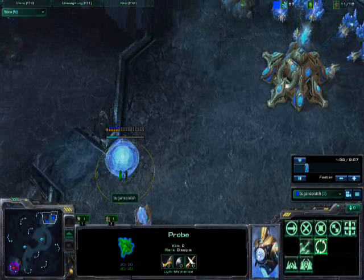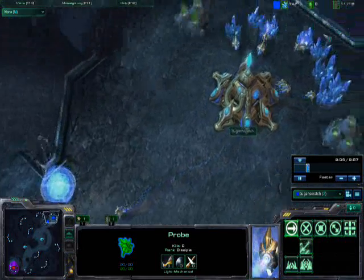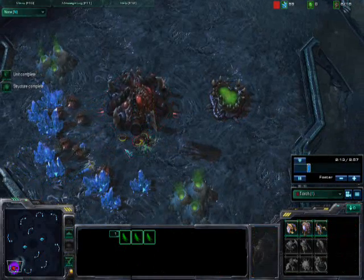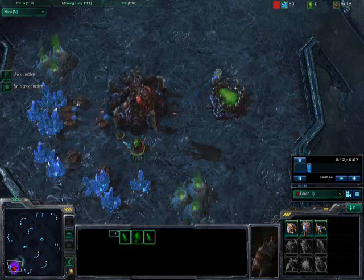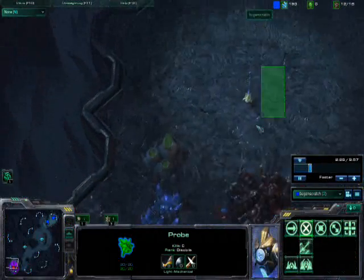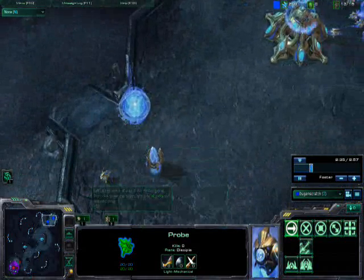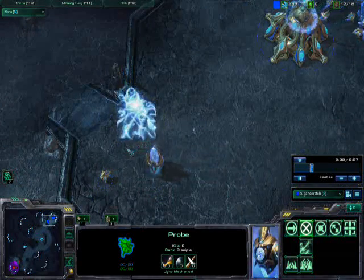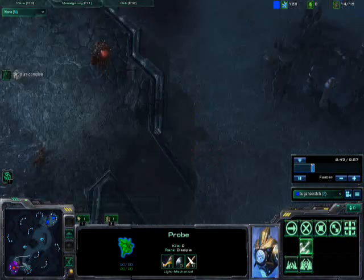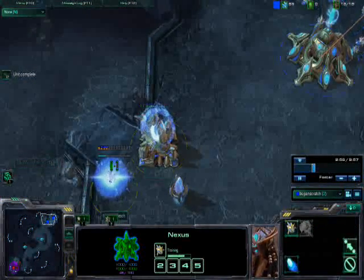I'm dropping down my first gateway — it's quite far from my cybernetics core, but I need to drop it as soon as possible to prevent this rush. My opponent is now making his six zerglings, which is very scary. My probe is running around trying to see as much as possible. Back in my base I'm freaking out — I'm saying 'oh my god, please finish in time, you damn gateway!' So I can drop down my cybernetics core. My opponent has just gotten his six zerglings.